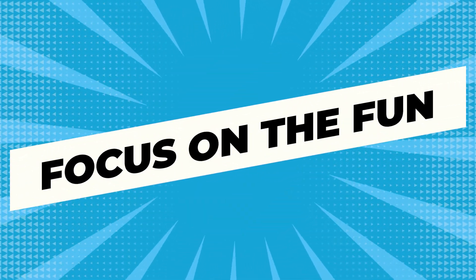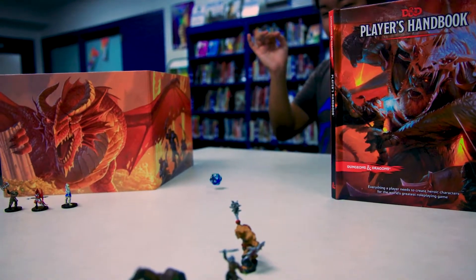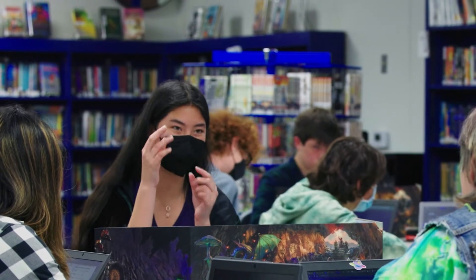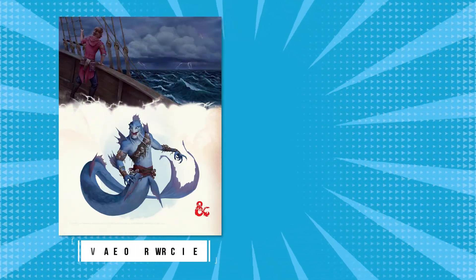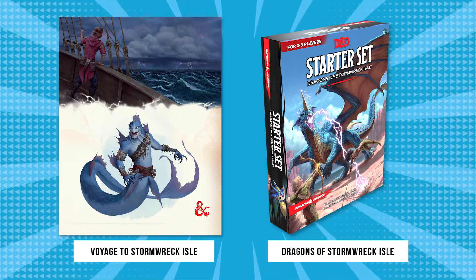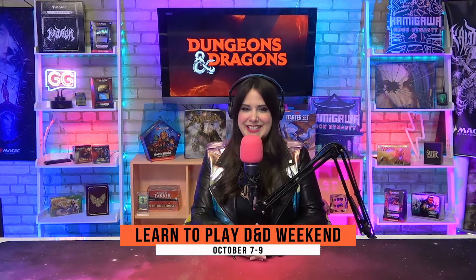Lean into what your players are enjoying. Above all else, Dungeons & Dragons means fun. A short encounter makes an ideal demo. Make sure to involve all of your players, explain rolling a d20, and put the fun first. Perfect for accomplishing these goals is the short demo Voyage to Stormwreck Isle, a short prelude to the new D&D starter set adventure, Dragons of Stormwreck Isle. The demo takes between 15 and 30 minutes to run, depending on the group. Learn to Play D&D Weekend runs October 7th to 9th, but you can always use this demo in your store to introduce D&D.